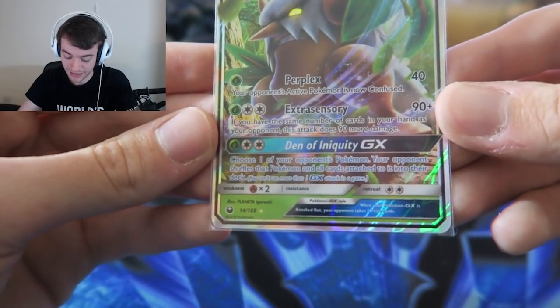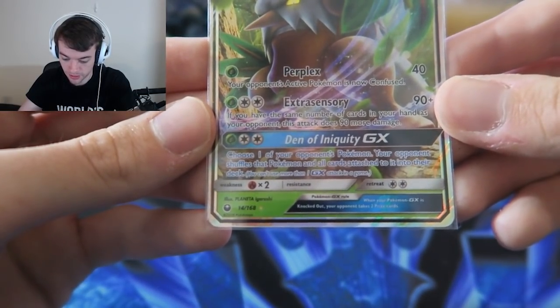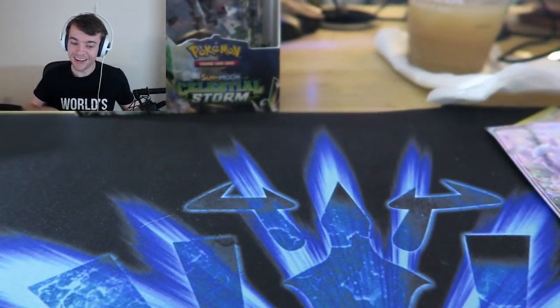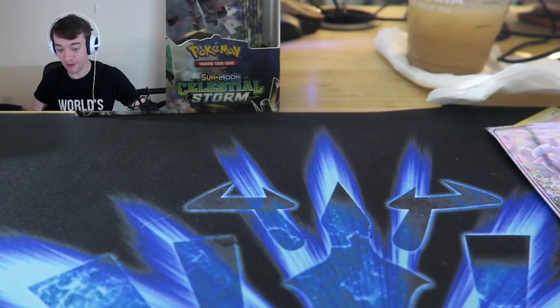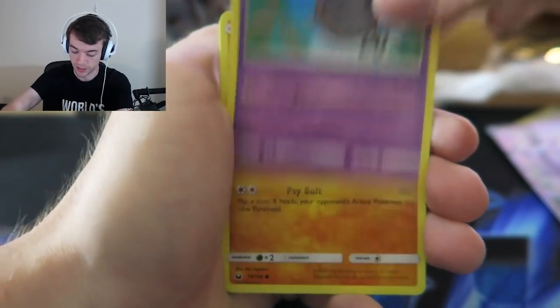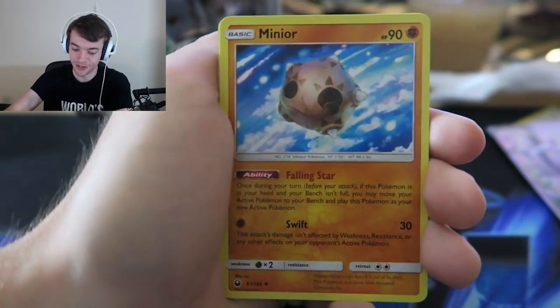Den of Iniquity - choose one of your opponent's Pokemon, shuffle all cards attached to it into their deck. That's not bad, that's a nice little tech card. Alright, this is the side that I guess I should have started off with. We've hit four GX's and we have a lot of packs remaining. So now we've hit six ultra rares that aren't Prism Stars - I don't count the Prism Stars as ultra rares even though they kind of technically are. They replace reverses, not the rares, so they don't really count as white codes. We're doing well, the box picked up. The GX's aren't the best, but Shiftry makes up for that quite a bit.